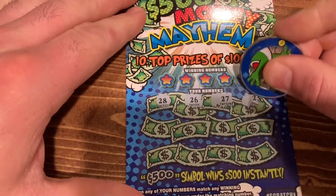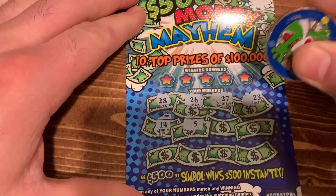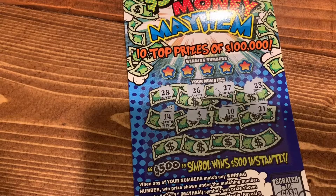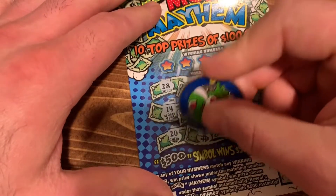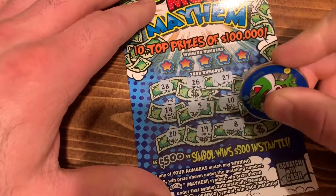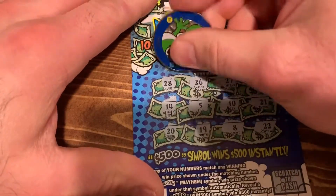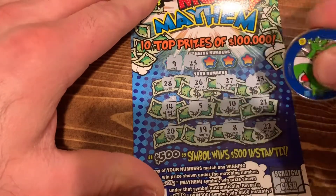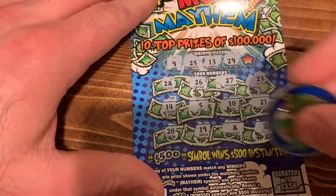Alright, starting with ticket 21. First row: 14, 5, 10. Next row: 20, 19, 8, and 22 — no symbols. Can we just get one symbol in here? Number nine — nope. We got 8, one off. Then 25, 26 — close but not close enough. 13 — no way. 29, 29, 29 — no.